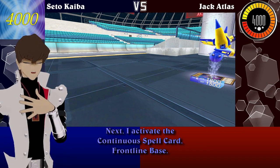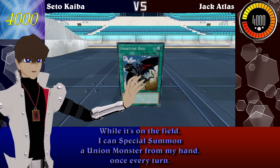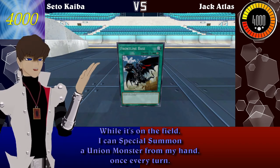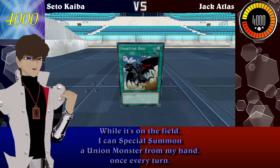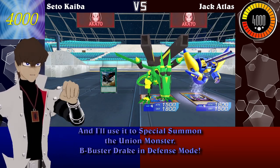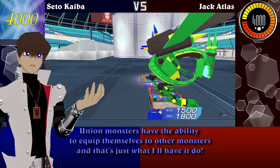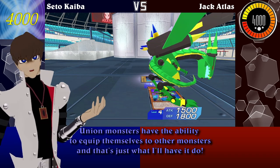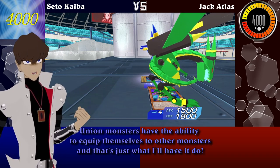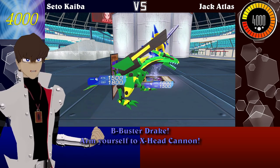Next, I activate the continuous spell card Frontline Base. While it's on the field, I can special summon a Union Monster from my hand once every turn. And I'll use it to special summon the Union Monster, Bee Buster Drake, in defense mode. Union monsters have the ability to equip themselves to other monsters, and that's just what I'll have it do. Bee Buster Drake, arm yourself to X-Head Cannon!